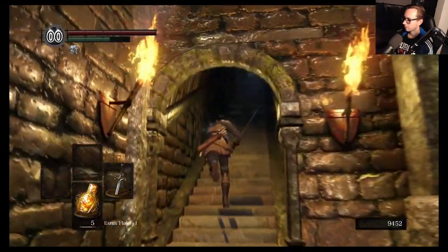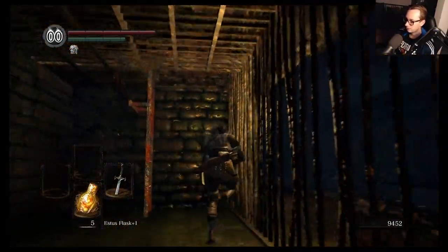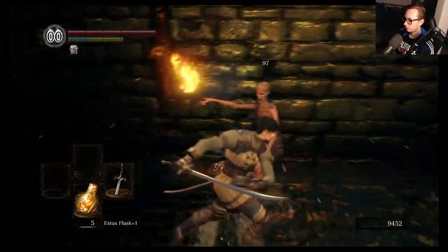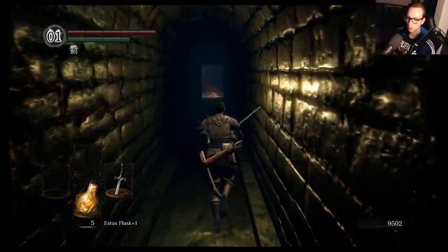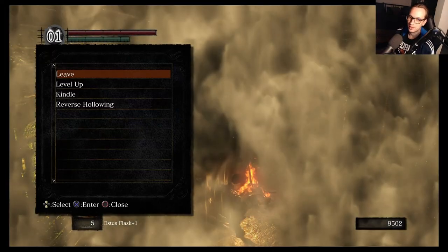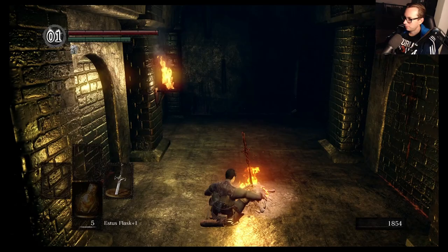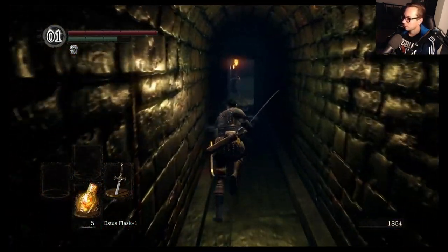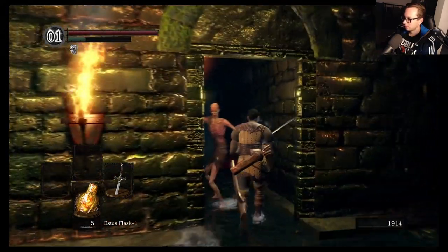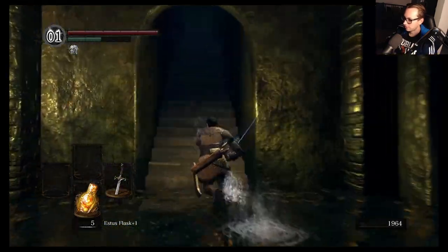People in the comments of the last video said I should use pyromancy since we're going to rescue Laurentius. I don't think I'm gonna do that — power within would be pretty good but I want to keep this bow-only as the main gimmick. Gotta get the HP as well, just a little bit. You could get through this game without leveling HP completely I think, but you'll always have some levels to spare for HP and endurance. Plus it makes running back a lot less painful.